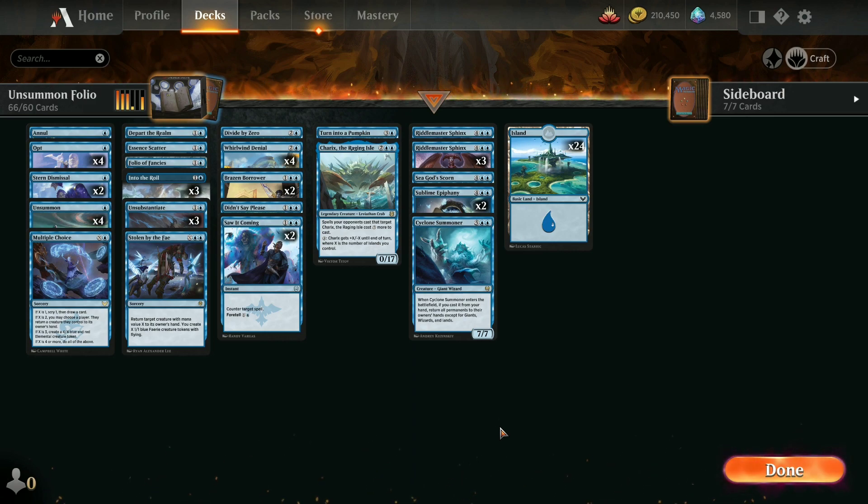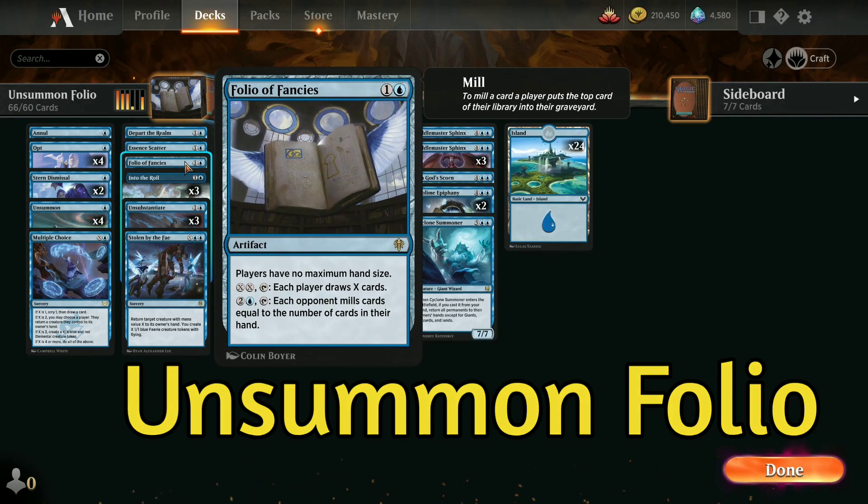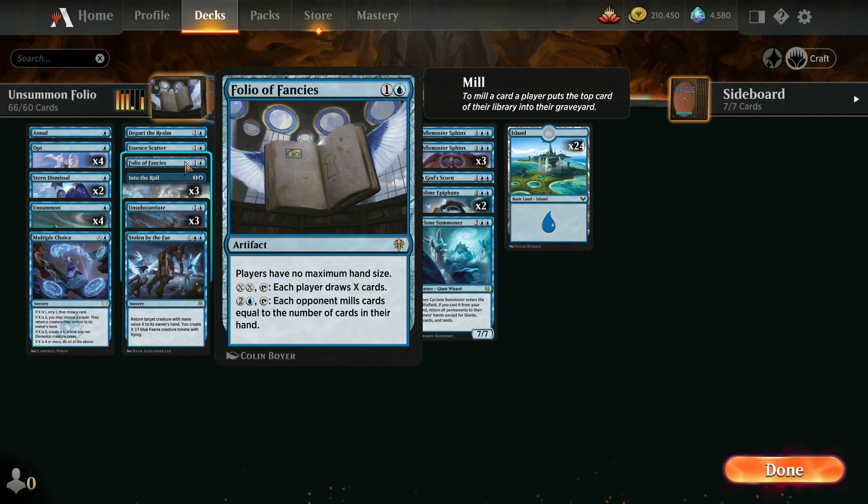We've got a simple all-blue deck with 24 blue lands and it's called Unsummoned Folio. Part of it's because I like to use the one copy of Folio of Fancies, where players have no maximum hand size. You can spend 3 mana and mill their cards equal to however much they have in their hand at the time. Some people just scoop if you get this out on your early turns and you mill them for 7 or 8 cards in a turn.